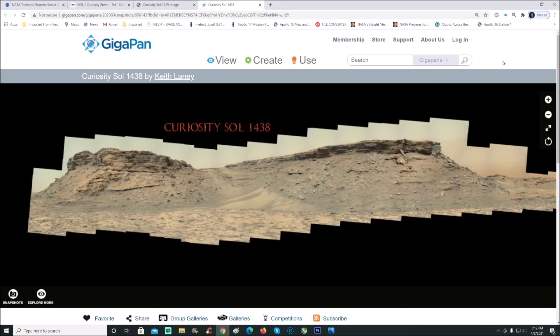Here we are — Curiosity Sol 1438, and this is by Keith Laney. He does a fantastic job; he tries to get the best ones he can get. These are usually the PDS images, which seem to be the clearest, but understand they're still manipulated in every way, shape, and form. Once you see these items that are on this hillside — are these really hills? Because they're coming down from the hillside — keep that in mind when we look at these.